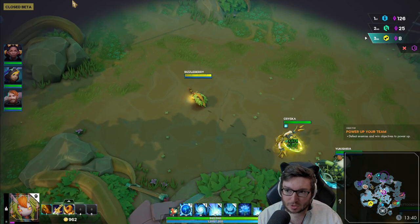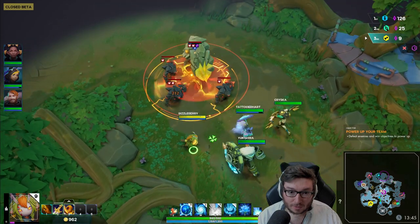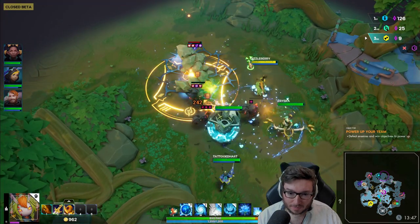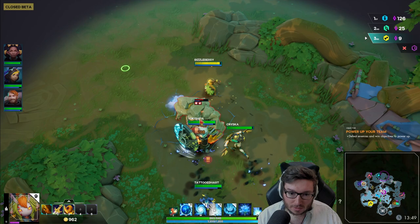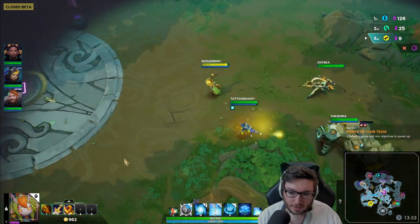The lowest you can get an enemy team's core down to is 10 in this round. So if I confuse it, you can see how it's going to do that slam onto its own allies - that's a nice little way to do a bit of extra damage. I'm going to try and get the Confuse down before it uses its ability.